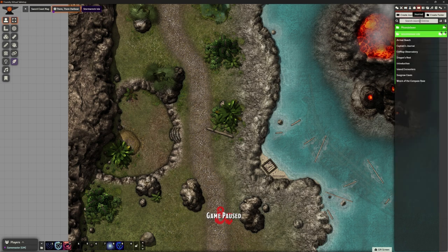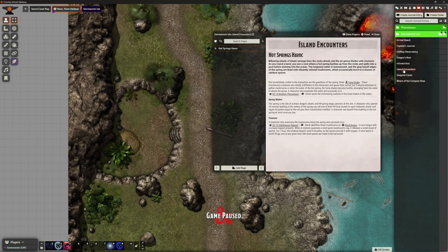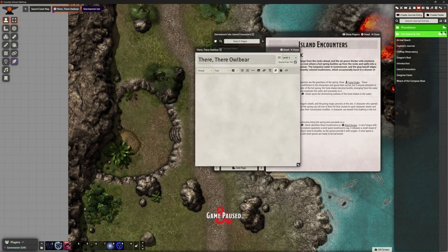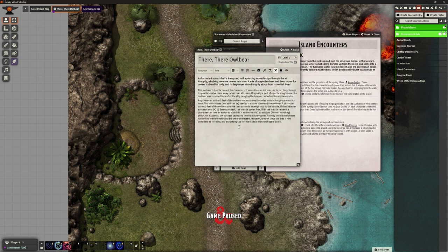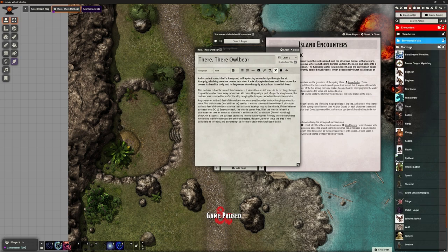Going back to the Island Encounters journal, adding a new page: 'There There Owlbear' as a text entry. Very similar copy-paste process - make the heading bold, which is consistent with how I like to format these so I know what to read out. This is a very straightforward encounter that could involve combat but there are other ways to resolve it.